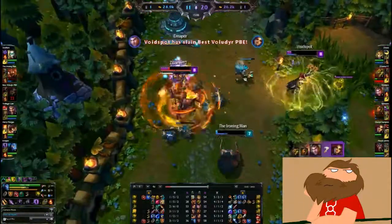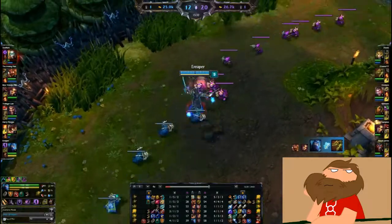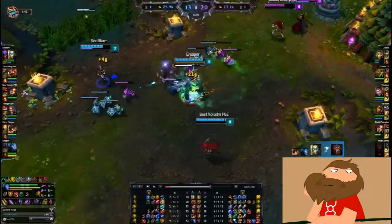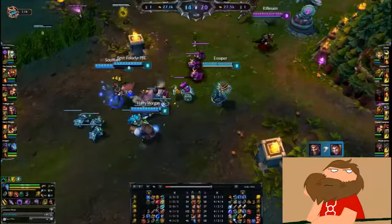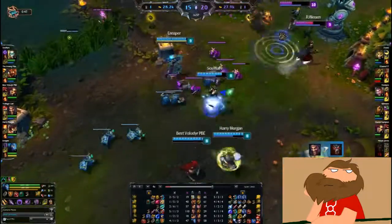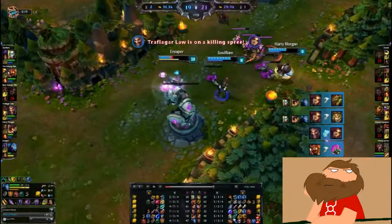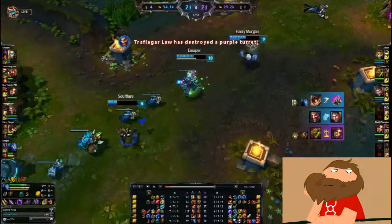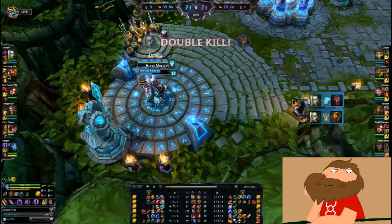Even if you bought all the magic resist items, you're giving up damage to protect yourself against six AP champions. On the other side, if the entire team went AD, it's actually a little simpler to deal with since there are more effective armor items in general, like Thornmail. If the entire team went AD and your whole team grabs Thornmail, you really don't need much more armor. But AP is a little harder, so I'd really like Riot to add maybe a magic resist item to counter this, or items from Dominion that give magic resist, armor, and some damage.